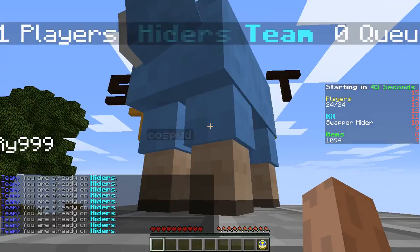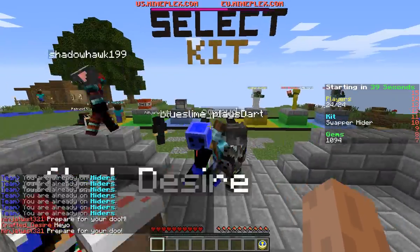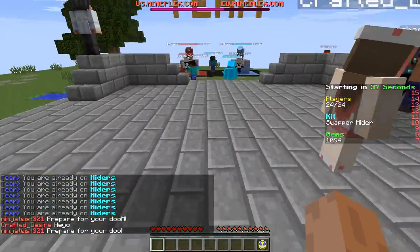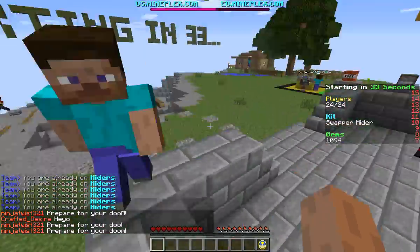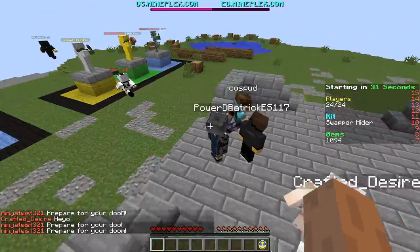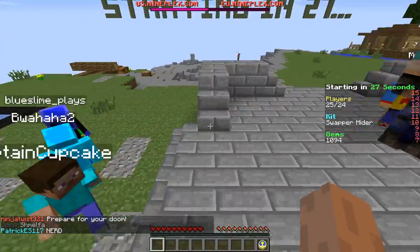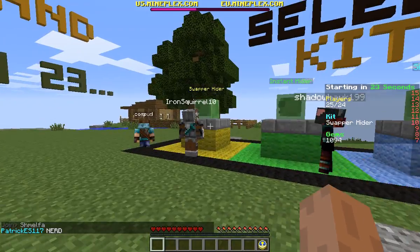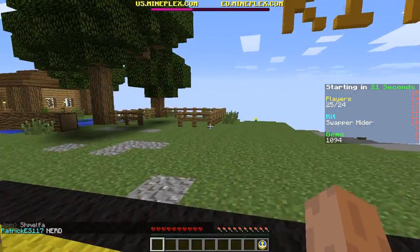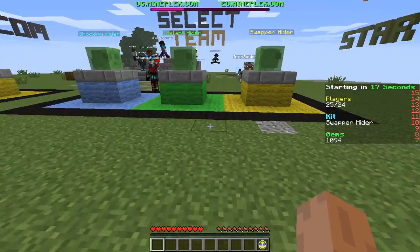If you don't know what Block Hunting is, it's basically hide and seek — a bunch of hiders and a couple of seekers. The seekers' job is hunting the hiders down and killing them. The thing is, you're not in your normal Minecraft skin — you're able to become different blocks. Some blocks are allowed, like a fence post, but you can't become a center block, otherwise that wouldn't be fair.